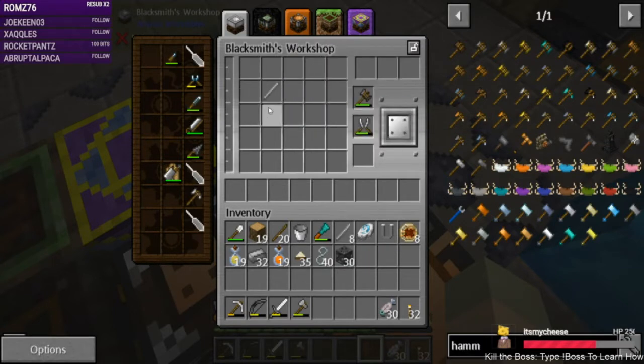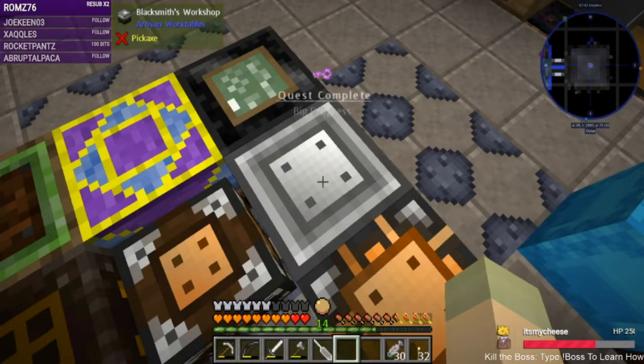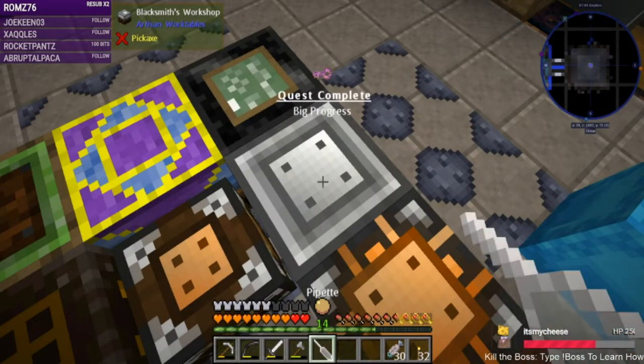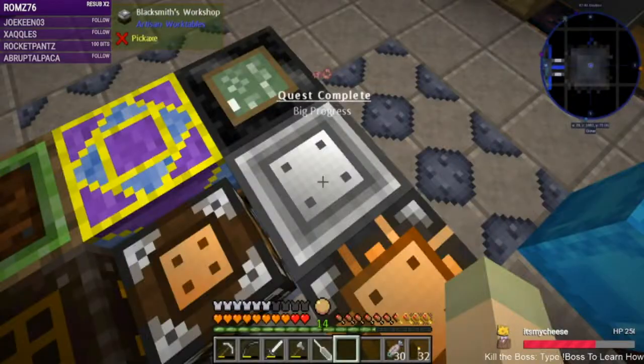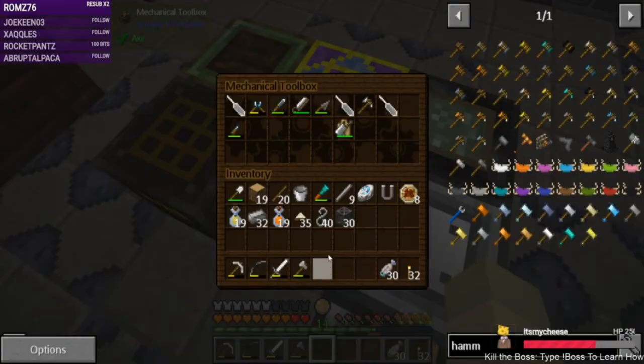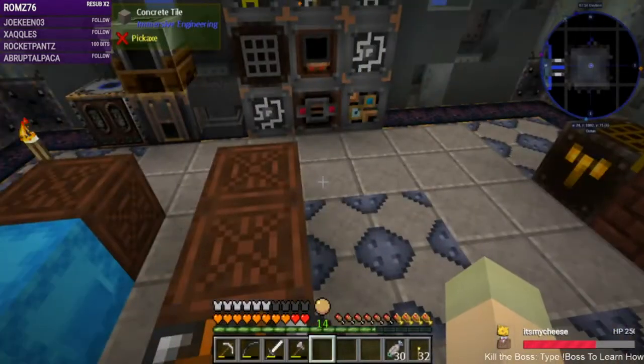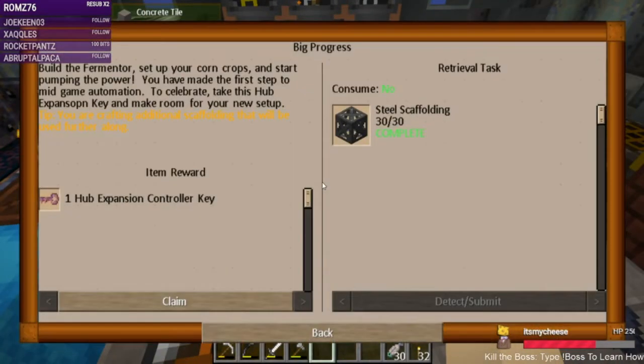There we go. There's a tiny bit of solder left in here so let's take it out. Can we put you in there? We'll leave the solder wire in there — don't need it. So that gives us the other expansion hub key.